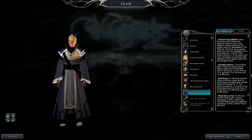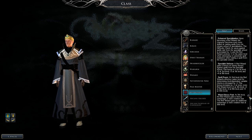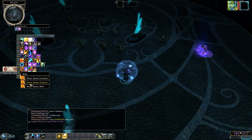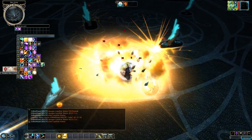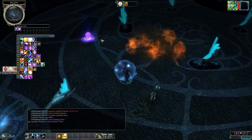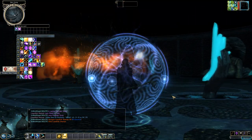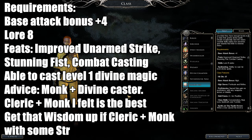If you like enhancing your specialization and you're not good-aligned, this is the prestige class for you. For combat, buff up first, send your tank in, then use your specialization spells. With Evocation specialization as a Red Wizard, you'll tear enemies apart. Combining Red Wizard with Arcane Scholar of Candlekeep is another powerful wizard combination. It's wizard only, but a very good prestige class.